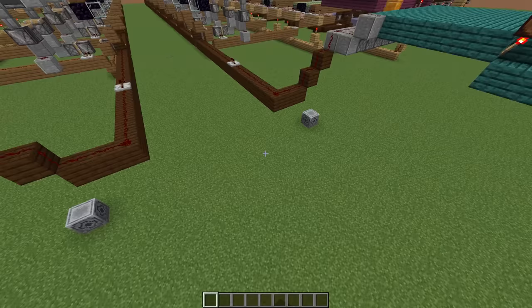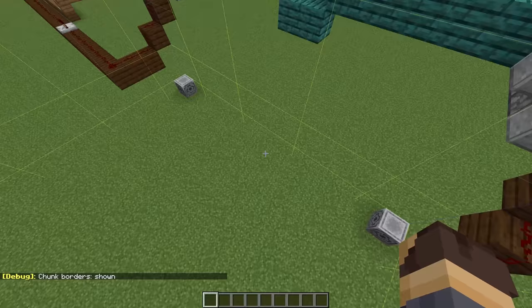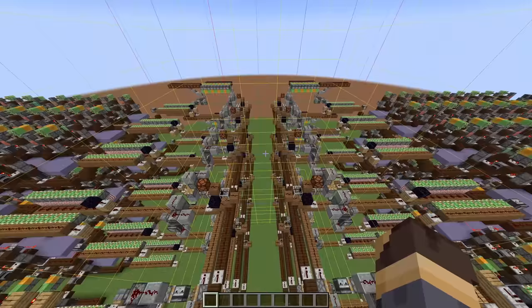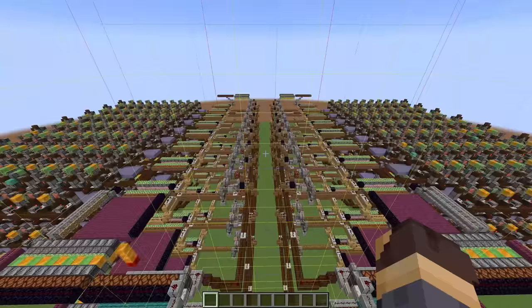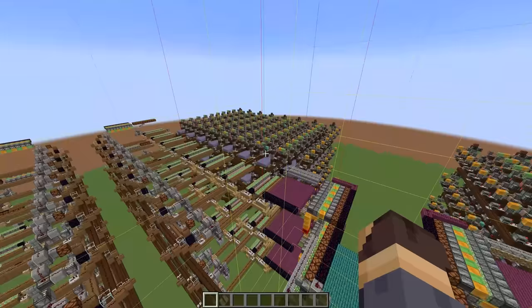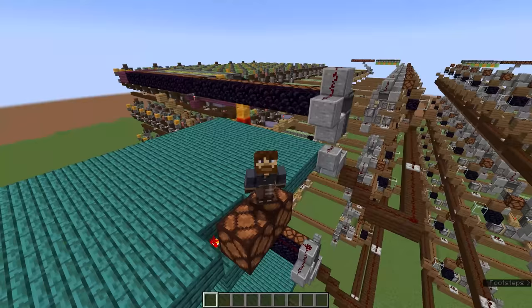I've included these four lodestone blocks to indicate where the central chunk of the machine is. For best results this machine should be chunk aligned so that this is the central chunk where you spend your time AFK whilst waiting for the copper to age. While this machine doesn't reach the very edge of the random tick radius it gets pretty close, so it should be aligned to the chunk grid just to prevent copper at the far back corners not aging. You probably also want to turn your simulation distance up to at least 12 so that if you walk down one end of the machine to check something, the redstone flying machines at the other end aren't going to turn off mid-air.